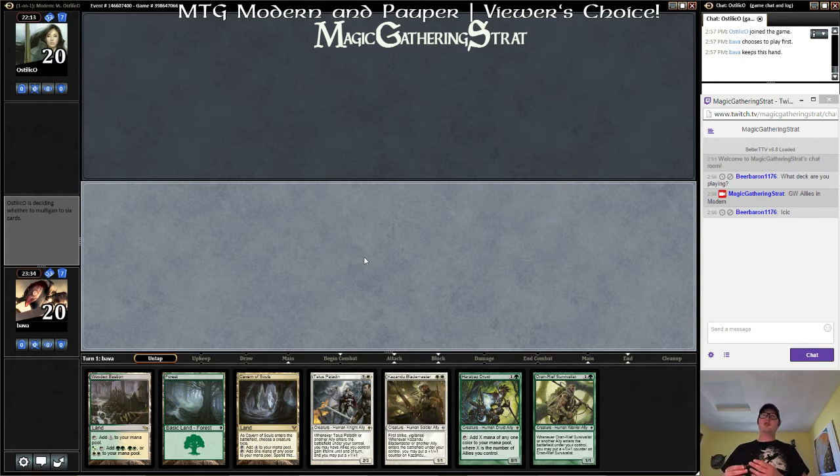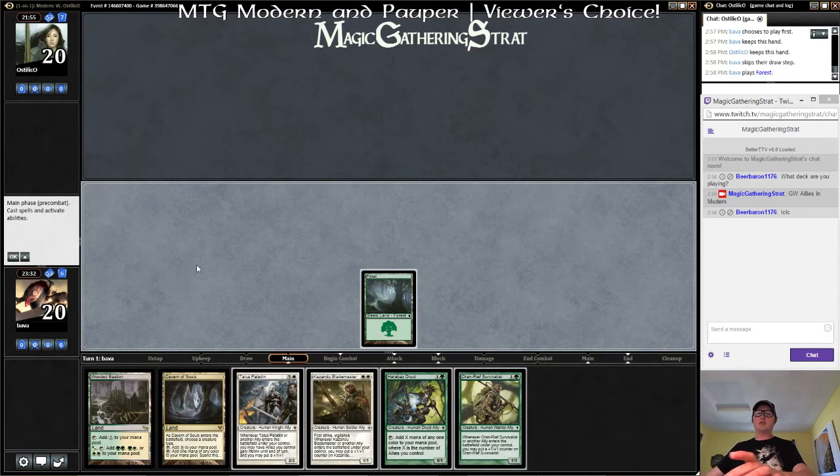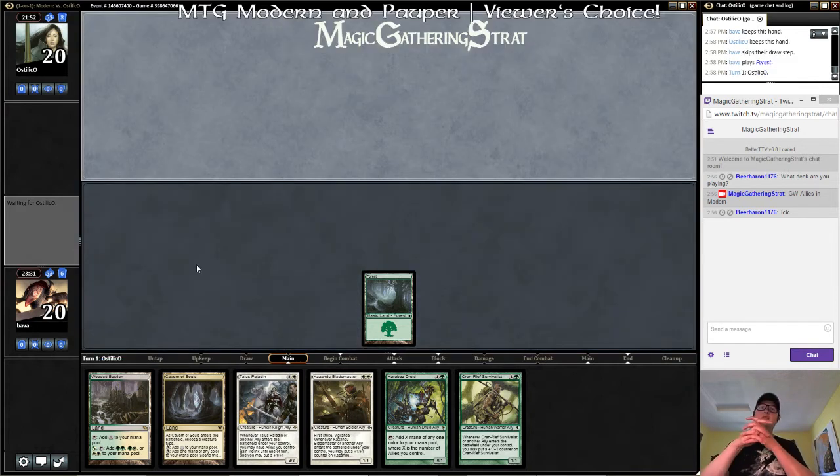Cavern of Souls — we're not going to play it, because we need to play Forest into Bastion to make the Wooded Bastion work. You can't use Cavern of Souls mana to activate this, it's kind of a nonbo. This is back when I only had budget lands — I haven't gone through and fixed my mana for a lot of my Modern decks, so I have pretty budget mana bases for most of them, but that's okay.